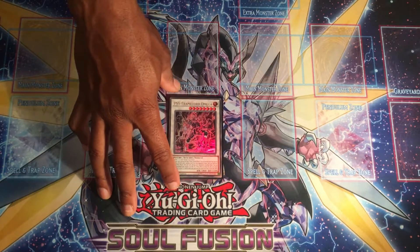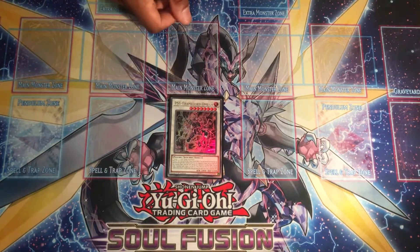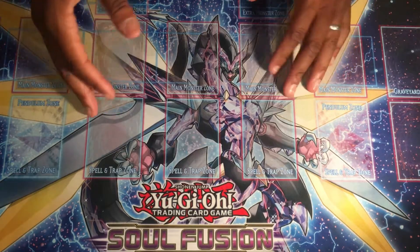Finally, we're running one Saryuja Skull Dread — sorry, one PSY-Framelord Omega. If you manage to pull off Gamma on your own turn you can go into Omega and rip cards out of your opponent's hand. Simple as that.